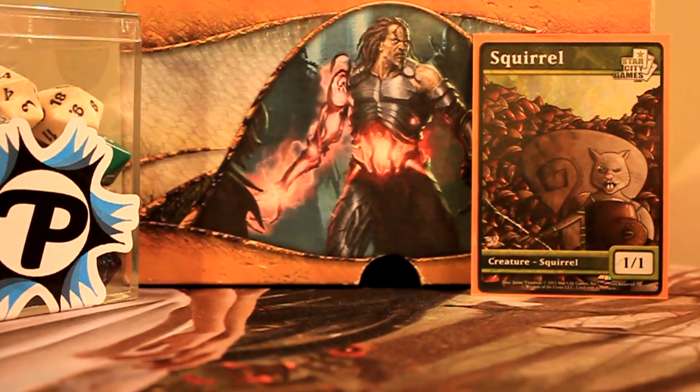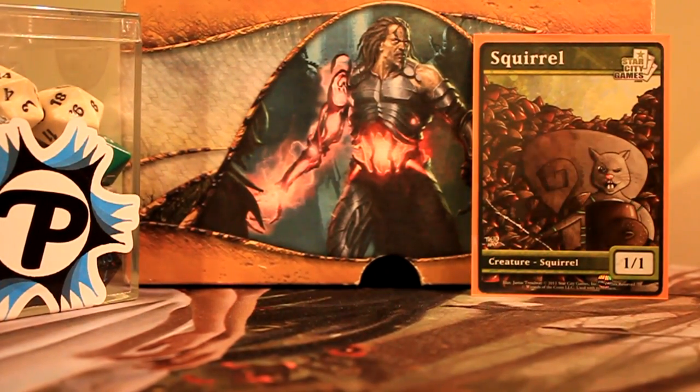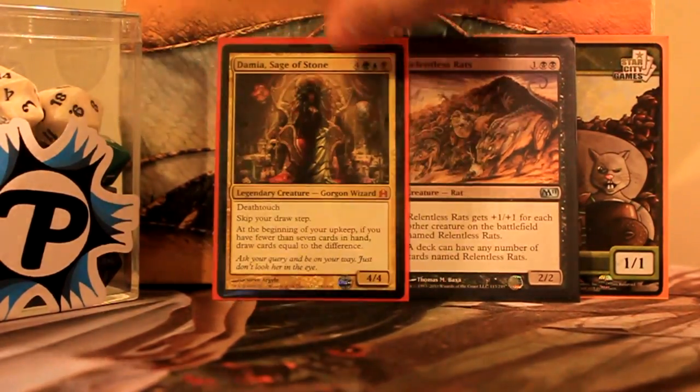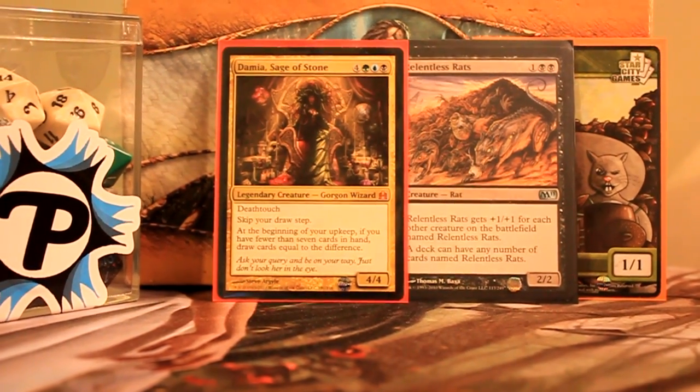So that's the deck. There are a few fun lines of play in there. All in all it's a pretty enjoyable alternative to playing the normal rats deck, which can be boring. This deck isn't for everyone, but if you're looking for an alternative to the normal mono-black Relentless Rats deck, it's pretty fun. There's Damia — fill your hand up, control those rats. Alright guys, Cory Jude signing out. Check me out on Twitter at Cory Jude. Later. Thanks for watching CMDR Decks — don't forget to subscribe and favorite.